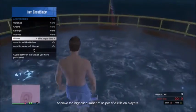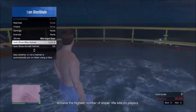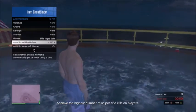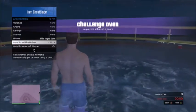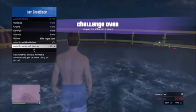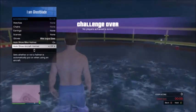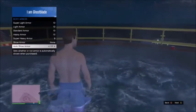Once you are wearing the white surgical gloves, walk into the hot tub. Go down to auto show bike helmet and spam A or X, depending on your console, for about 10 seconds, making sure it lands on ON. Then go to auto show aircraft helmet and do the exact same process — spam A or X for 10 seconds until it lands on ON. Once done with both helmets, move on to body armor: go to auto show army armor and spam A or X for 10 seconds until it lands on ON.